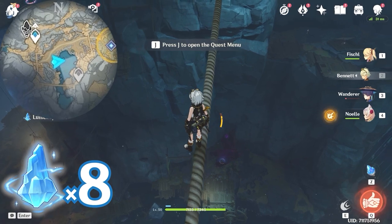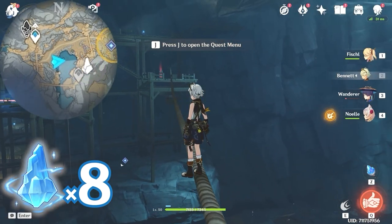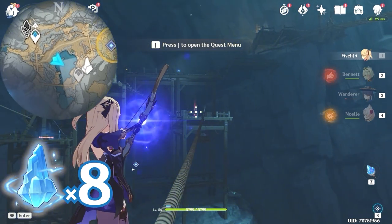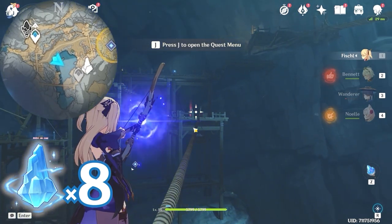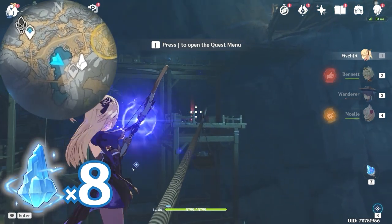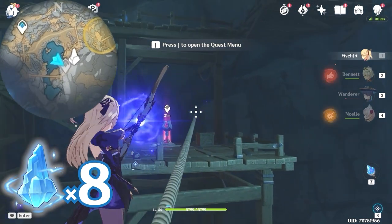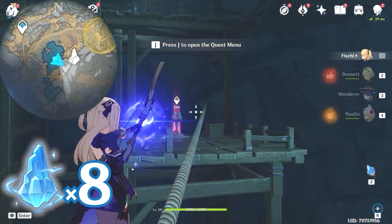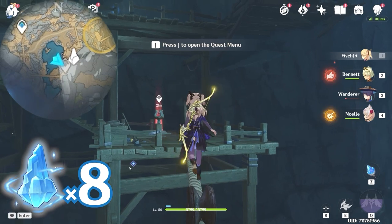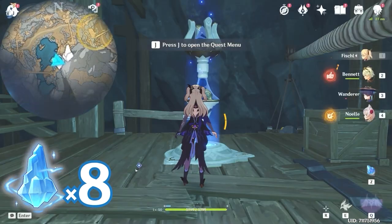Then turn towards southeast, bottom right on the minimap. There's the waypoint, so take the chance to unlock it if you haven't yet. A trick is to use a bow character and use aim mode — you will make sure that you do not fall off this rope. Or if you have unlocked this waypoint already, you can teleport to it and skip ahead.